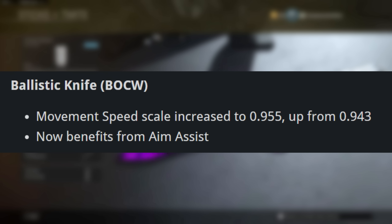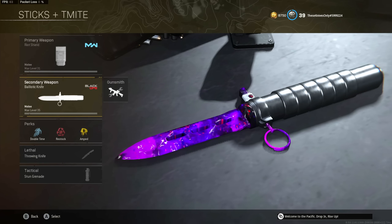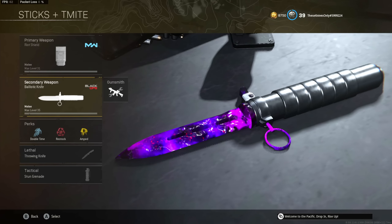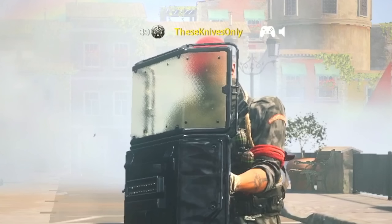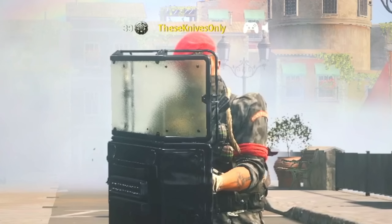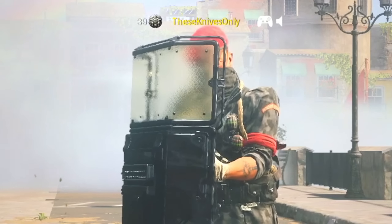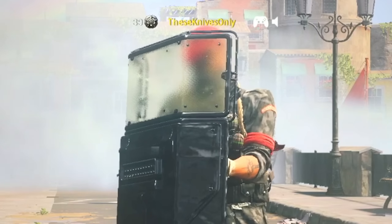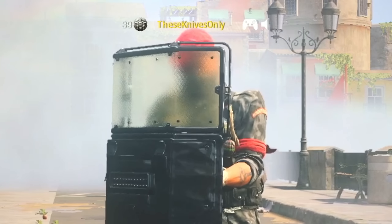Another thing they buffed on this weapon is the movement speed — they increased it to 0.955, up from 0.943. And even though they did add aim assist and increase the movement speed, unfortunately this weapon is still going to be a 3-hit melee. So when it comes to meleeing only, that would probably be my last resort. I would suggest either shooting the Ballistic Knife and then meleeing, or throwing a knife in and then shooting the Ballistic Knife — those combinations work out so much better.